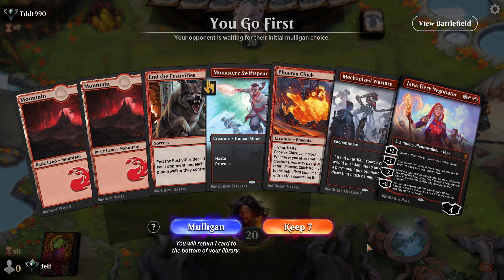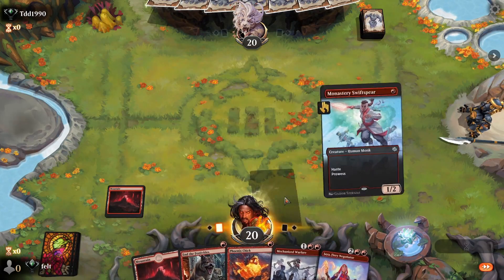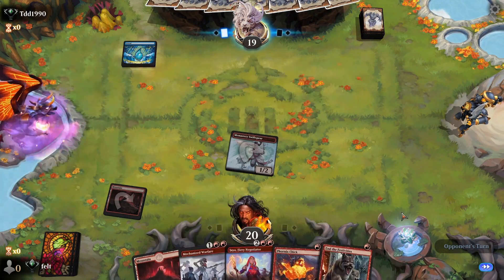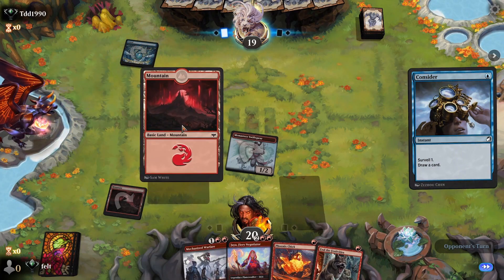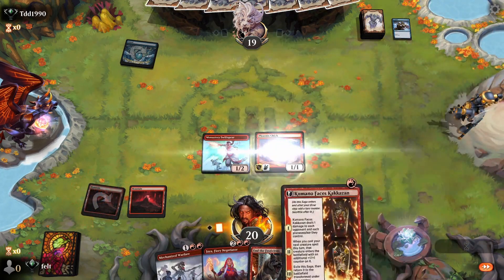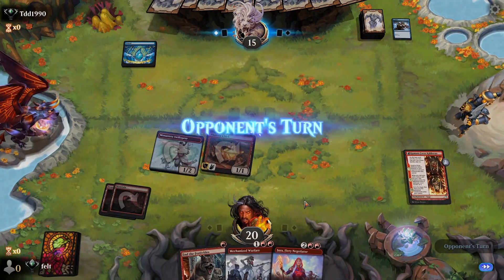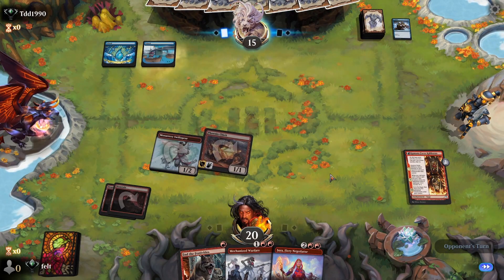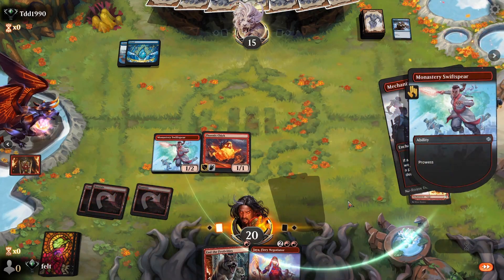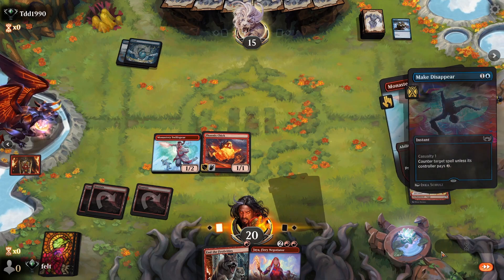Alright, we are on the play. We have Monastery Swift Spear, End the Festivities — it's keepable. Strong, no. Keepable, yes. Drawing a third land makes this really nice. Okay, they're probably the Mono Blue Tempo deck. We might be able to bum-rush him down in time. We'll find out. They're either Mono Blue Tempo or something. Let's try and play it — they'll probably counter it, but we just get to keep on swinging. Yep, Mono Blue Tempo.